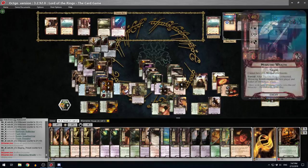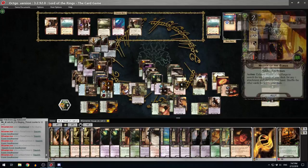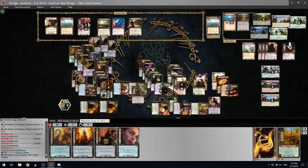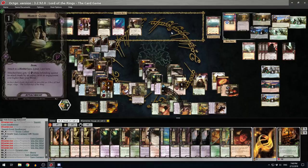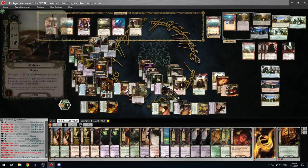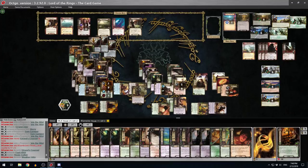A Ringwraith shuffles a counterattack - okay. Chetwood location: spy enemies get plus one threat, so basically three threat. Into the Wild is six progress only - that's a bit weak. We're going on a Scout Ahead. Let me add two from Rosie - three progress on it. I'll go to Weather Hills - traveling there. Let's move some resources and add two more progress.